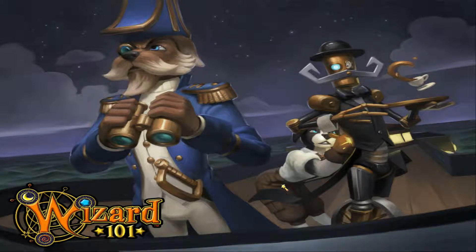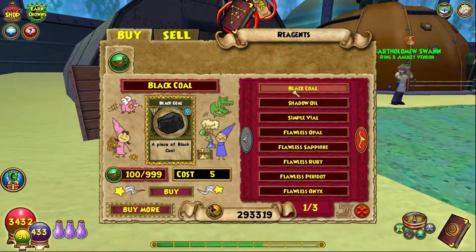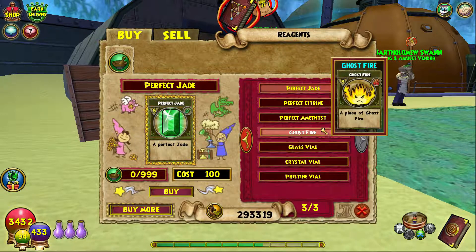The Perfect Ruby and Ghostfire I got in Celestia, which is where I got most of my other Perfect Reagents, because Architeos is just my guy — he sells everything that I need. So here's the Perfect Ruby and here is the Ghostfire.